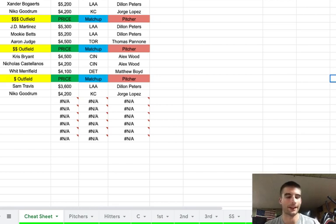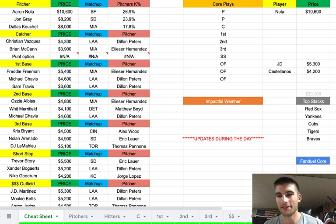Value pieces are pretty much guys who unexpectedly get moved up to the top of the order — like Grisham in the past few days. My core plays are Aaron Nola at $10,600, J.D. Martinez at $5,300, and Nick Castellanos at $4,200. The top stacks for me are the Red Sox, the Yankees, the Cubs, the Tigers, and the Braves. Anyway guys, that's all I've got. Remember to leave a like, subscribe, hit the notification bell, and follow me on Twitter at ChrisPinnell16. Hit the link in the description for my Patreon for the full MLB sheet and Slack chat. Best of luck tomorrow!